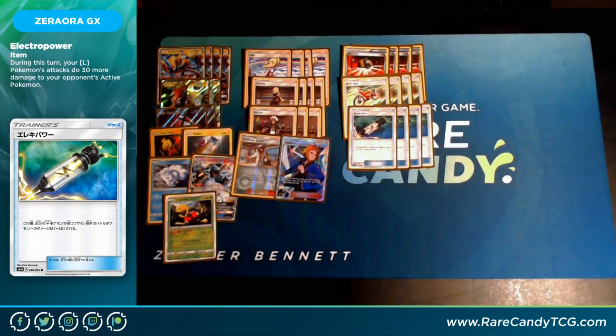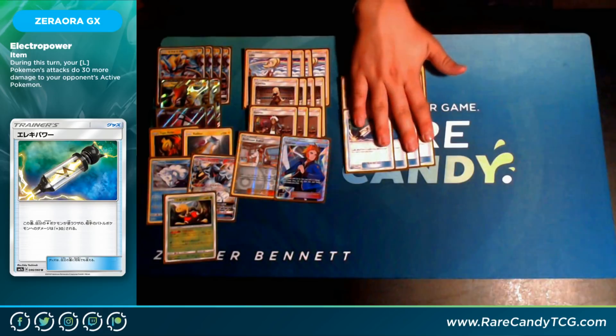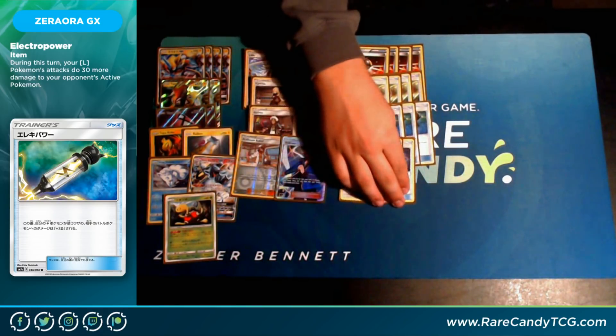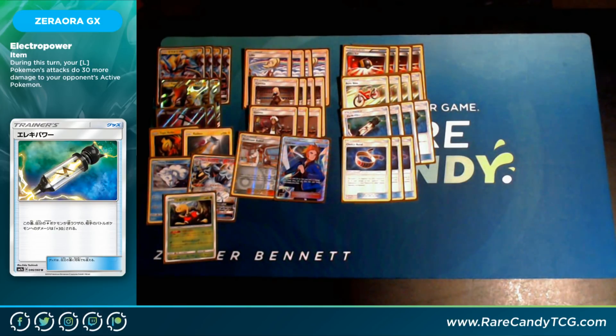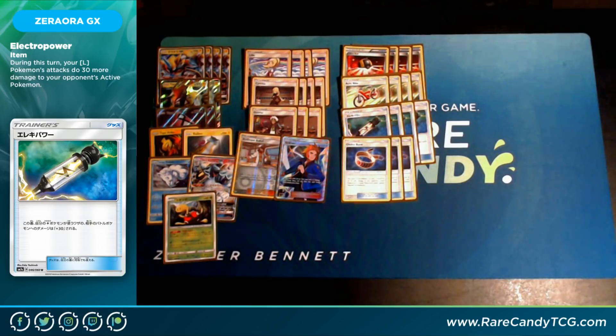The real reason to play this deck is Electropower. We haven't seen Plus Power since Black and White, and anyone who played in that era will tell you it was a very good card. Electropower makes your math so easy — it's like a Choice Band except it does extra damage to any Pokémon and doesn't have to be attached. A Tapu Koko with a Choice Band and an Electropower can do 190, knocking out Buzzwole. A Zeraora with a Choice Band and an Electropower knocks out Zoroark. Two Electropowers and a Kukui does 230. Your numbers add up really quickly with this deck.